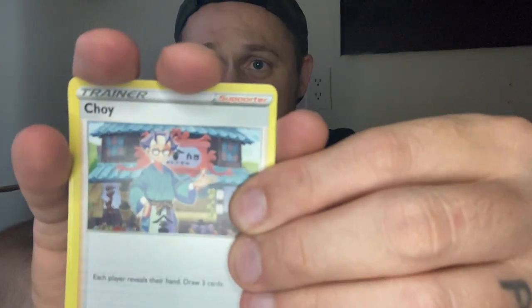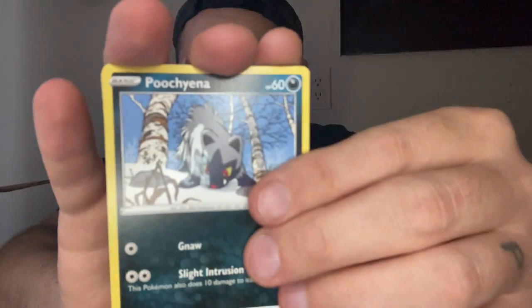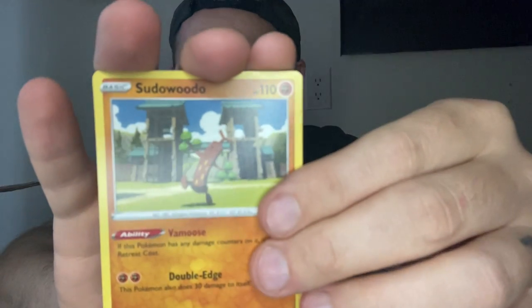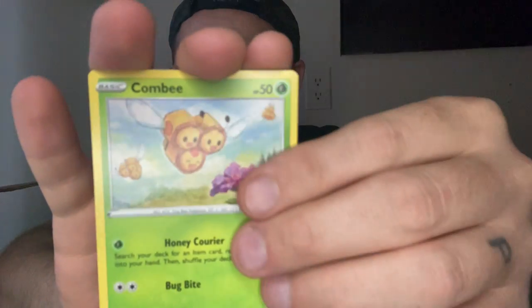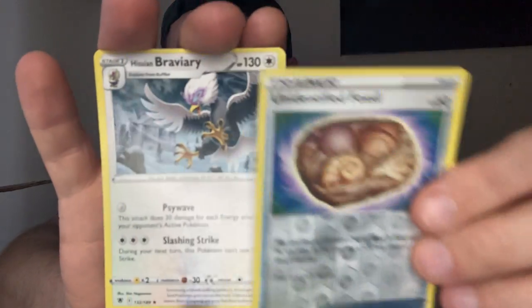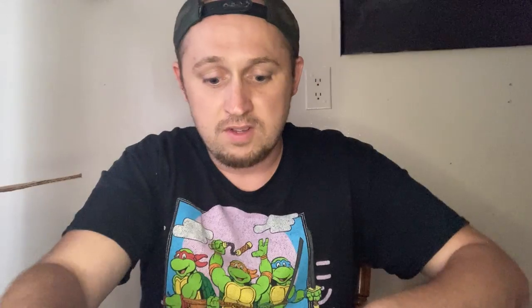Fighting. Yanmega, Puchiana, Yanma, Drifloom, Sudowoodo, Kombi, Reverse. I'm glad that wasn't anything good, because look at that — look how bad off-center it is. But look at the code card, it's cramped. There's your code card, happy birthday.